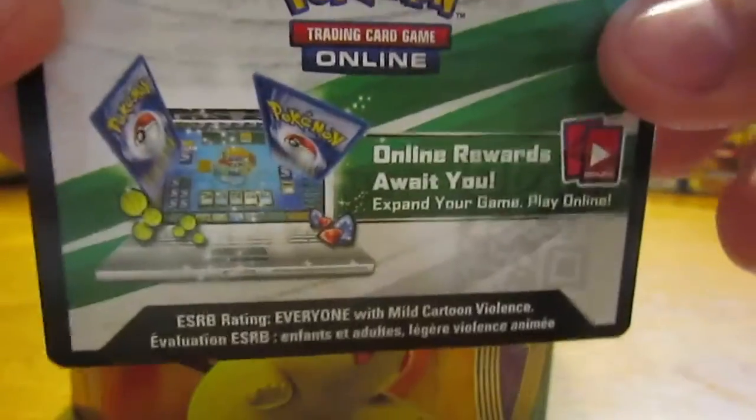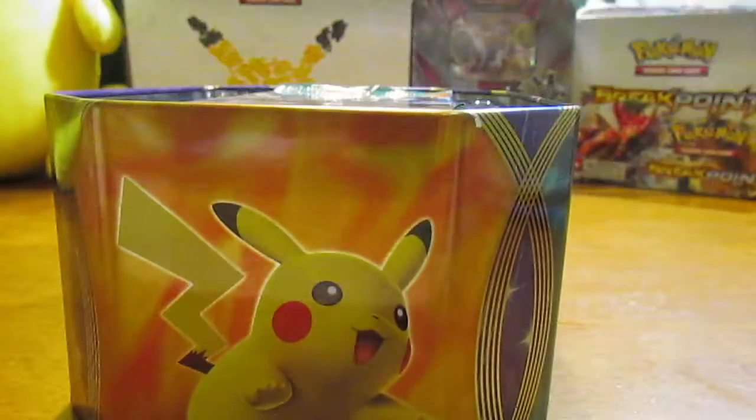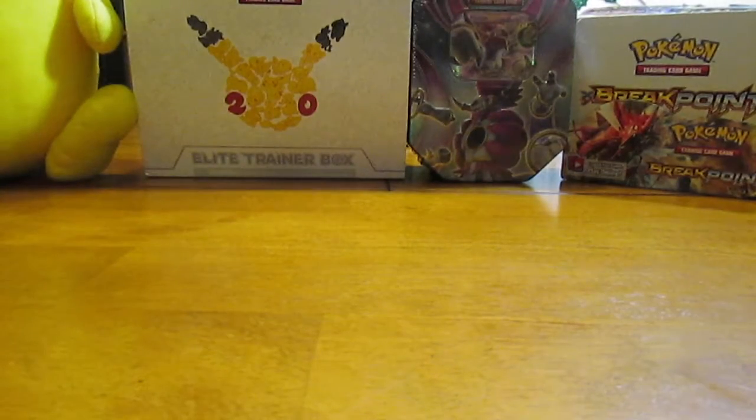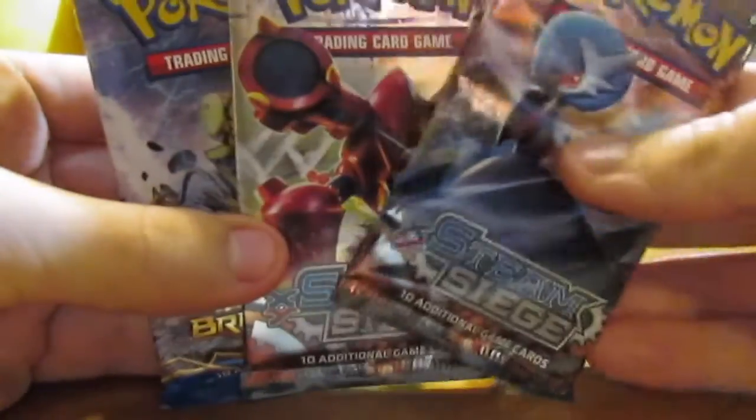Inside we have a code card which unlocks the actual promo, and I think also some other cards like the Mega Deck. And then we come with 4 Booster Packs: Furious Fists, 2 Team Siege, and a Breakpoint.